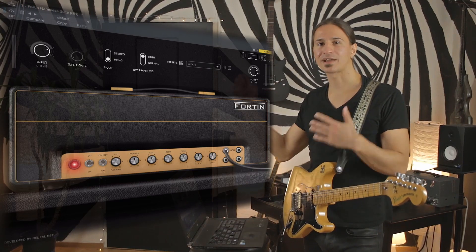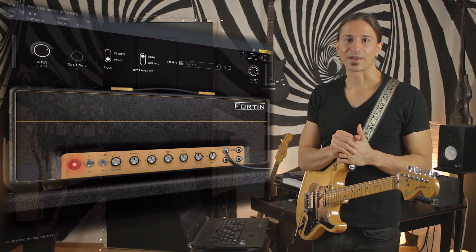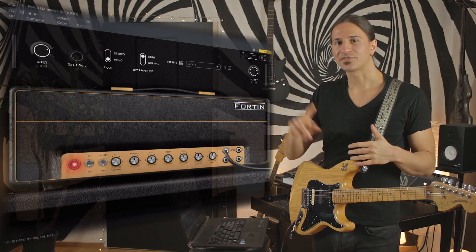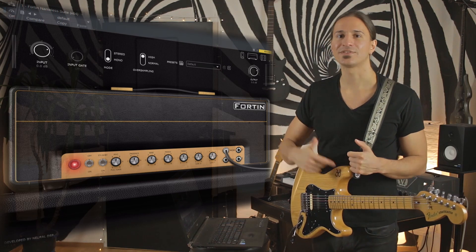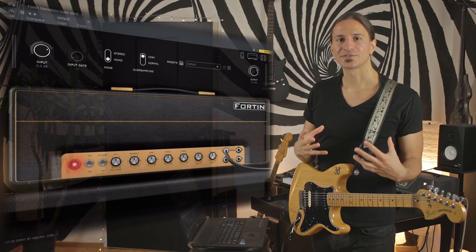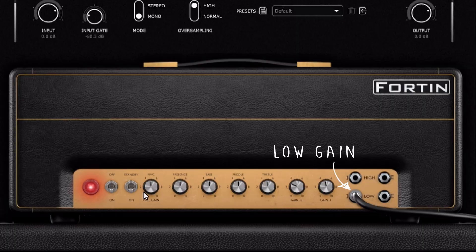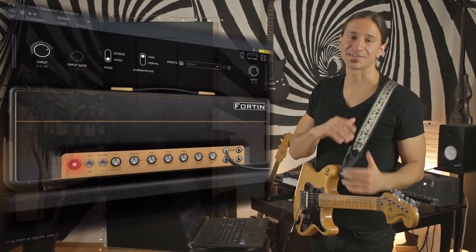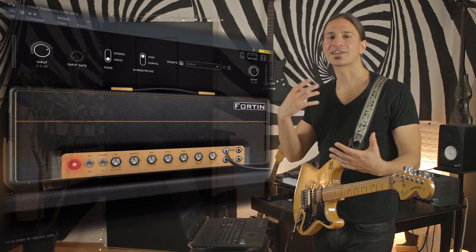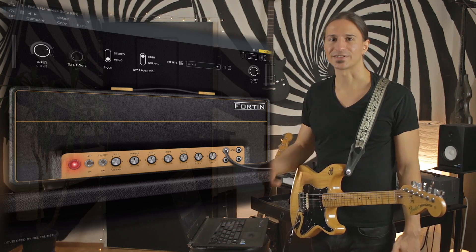I've got my laptop set up here and the plugin looks like this, so I'm going to breeze over the functions real quick and explain how they work. We have two different jacks, a low gain input and a high gain input. On the high gain channel we get metal sounds and tones we'd expect from bands like Meshuggah, but on the low gain channel we get a Plexi 60's Marshall type sound, which is very interesting because it comes in as a bonus sound and I'm going to check it out as well and see how close it gets.